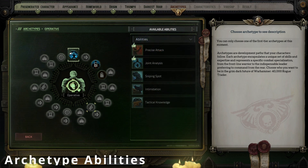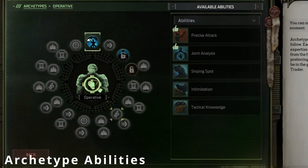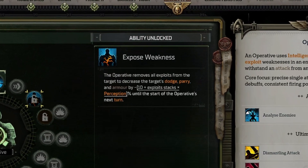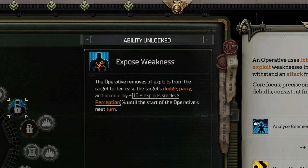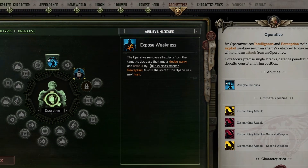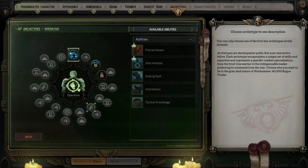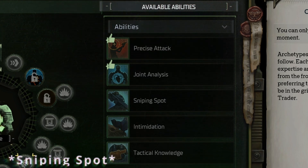Moving on to the generic archetype abilities, we can see that through its 15-level progression tree, the Operative class gains access to 3 different archetype abilities. Like the Warrior archetype, the Operative cannot choose its archetype ability at level 3, but instead gains Exposed Weakness by default. At both levels 7 and 12, you are free to pick one of the remaining 5 archetype abilities: Precise Strike, Joint Analysis, Sniping Shot, Intimidation, and Tactical Knowledge.